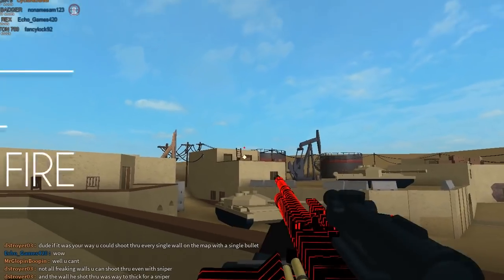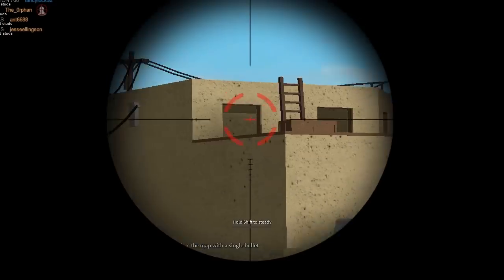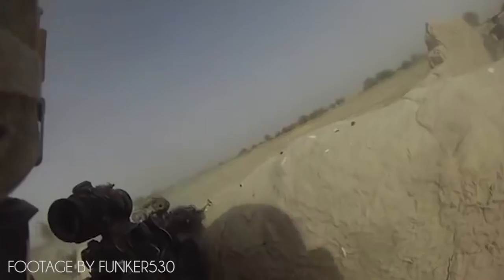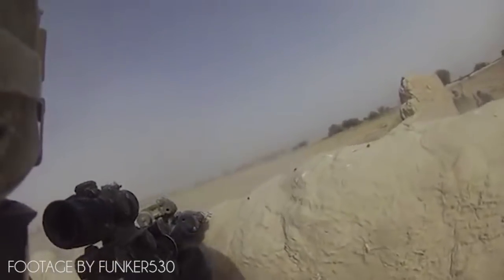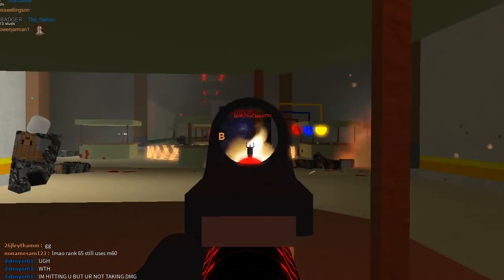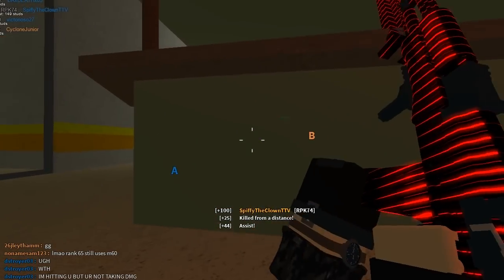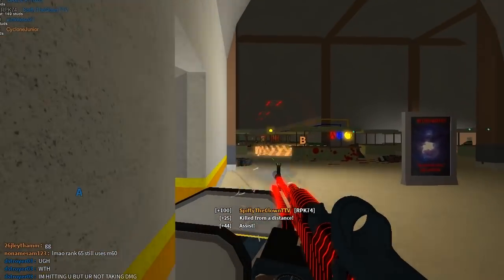The first real-life tactic is known as Suppressing Fire. Contrary to direct fire, suppressing fire involves shooting in the general direction of the enemy rather than directly at them. Most enemies are less likely to shoot at you if it means exposing themselves to gunfire. Thus, keeping the hit on cover positions can be a great way to safely move about.